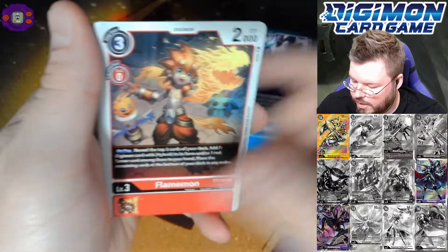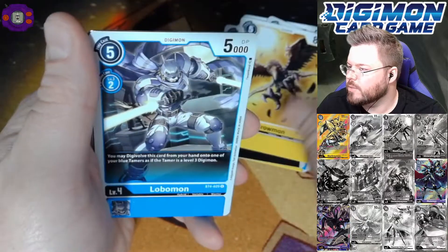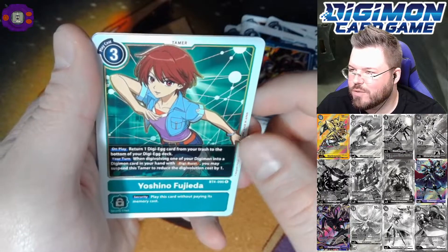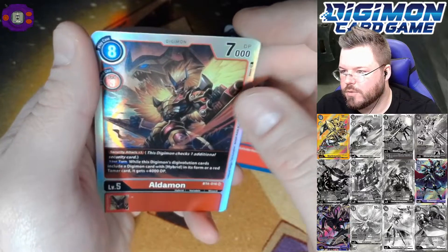Alright, and this is our last hit of the box. I saw shiny cardboard. This has got to be it. You know, I'm surprised we haven't... oh, I'm sorry. We did knock a card off our list. Yoshino for our rare. And Aldemon for our final hit of the third box of Great Legend.